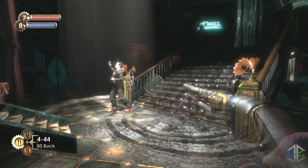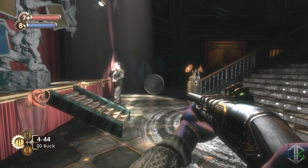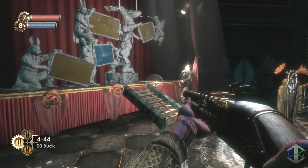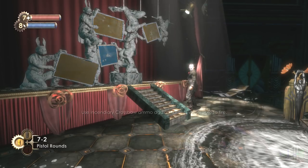In this map Fort Frolic there are two possible achievements to get but we are only going for one, and I will explain why in a second. The second one we are going for is the Lucky Winner, where you win the jackpot on the slot machines. I will cover that when we get started.